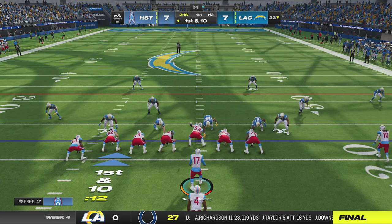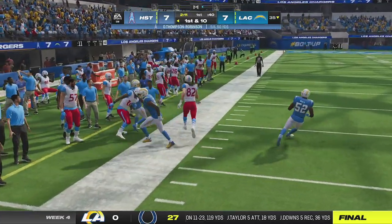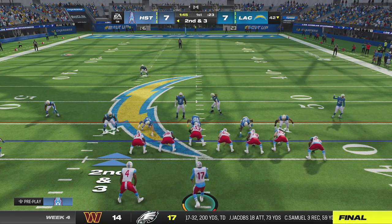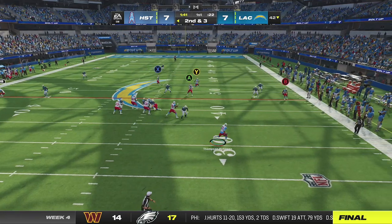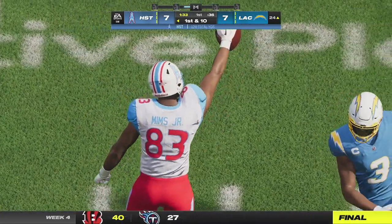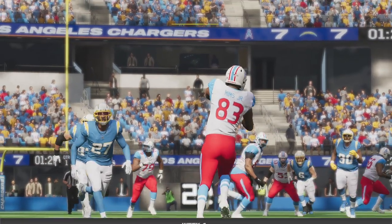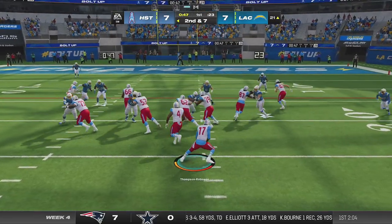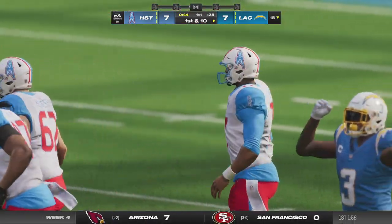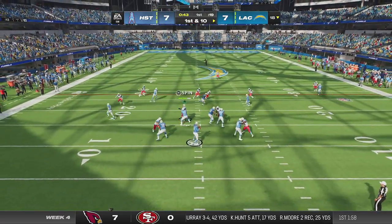On second and seven, DTR takes it on the option and fumbles. There seems to be an issue in Madden where tapping X causes him to give up instead of slide. The Chargers respond — Herbert completes a pass for a first down, then Austin Ekeler gets a big stretch run for another first down. Going into the second quarter, Ekeler runs again and they get into field goal range. The Chargers come out five wide, but an incomplete pass sets up third and short.